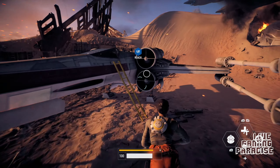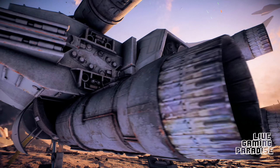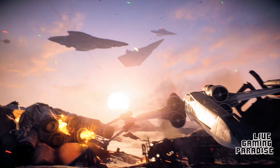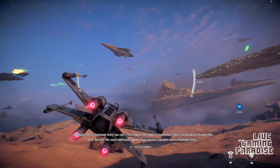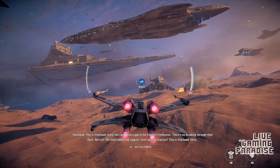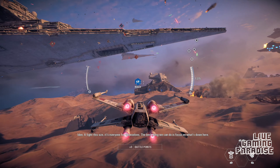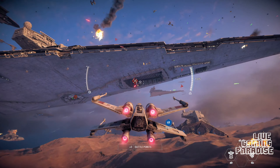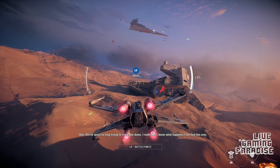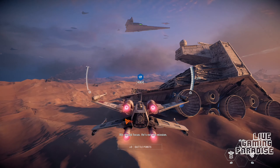There we go. Time to go. This is Starhawk Unity - we can't find a gap in the Empire's formation. There's no breaking through their fleet, not yet. We need additional support. A fight this size - it's everyone for themselves. The best thing we can do is focus on what's down here. So what happens if we cross paths with your dad? We've spent so long trying to track him down. I really don't know what happens if we find him now. We should focus - he's not the mission.